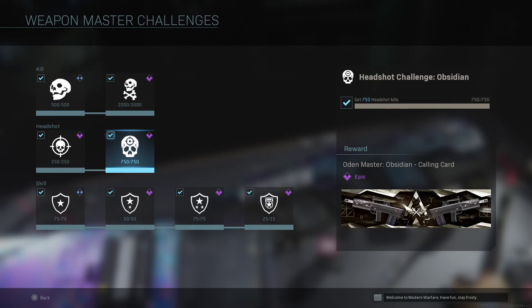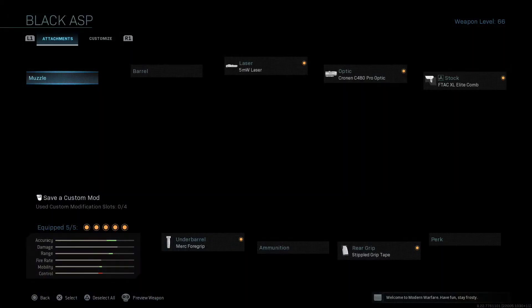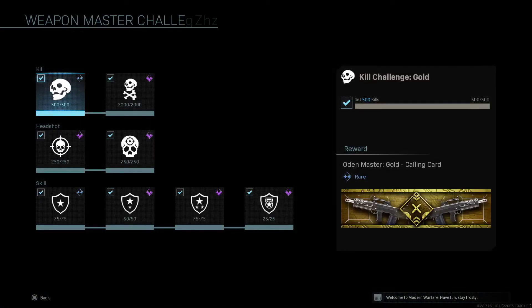The Odin was probably the worst gun I've done — it threw me off schedule. I think it took one or two extra days to do, just because of how bad it was with the playlists I had available. I was getting maybe five headshots per game. Going into the skill challenges — this is easy. You should be completing the first skill challenge if you're just doing the shipment stuff.